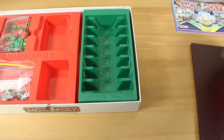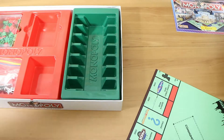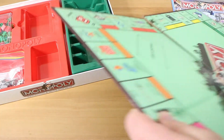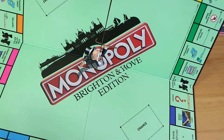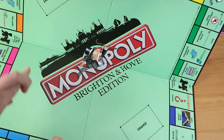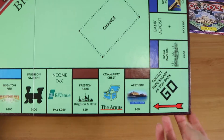Let's move to the board. With this edition you've got the same standard four corners — Free Parking, Go, Go to Jail, and the Jail itself. The main things changed are the properties, and the middle of the board has what looks like a skyline view of the Brighton and Hove area. Let us know if we're pronouncing it right — it's not somewhere we've been.